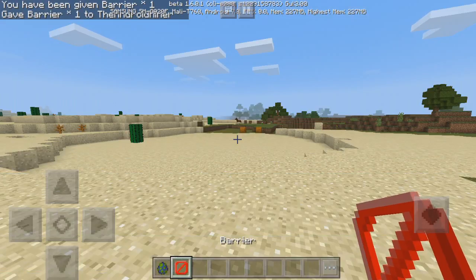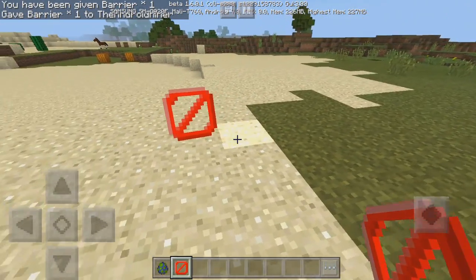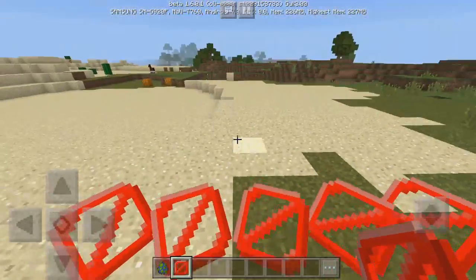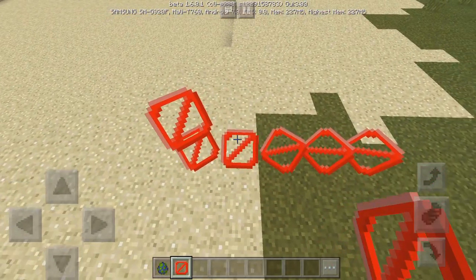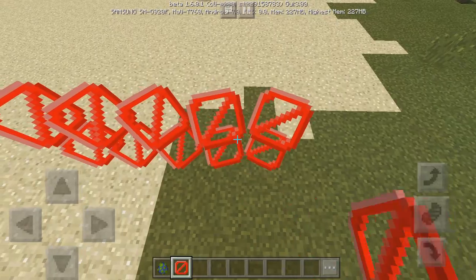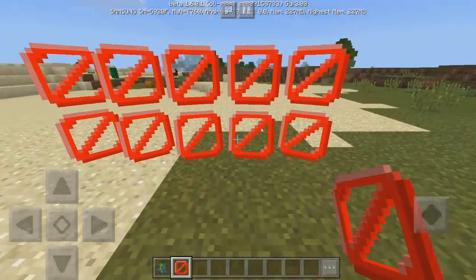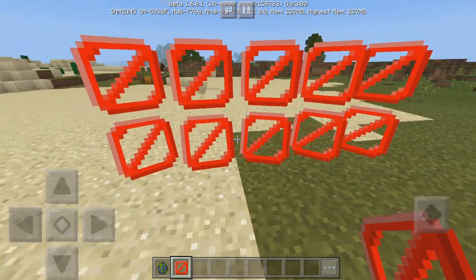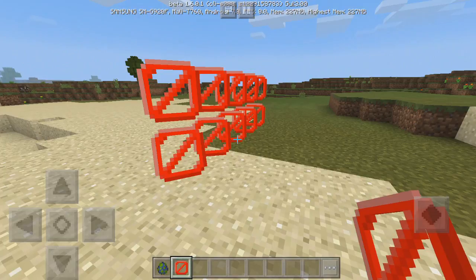It will give you a barrier block, and in creative they are unlimited so you're not going to run out. As you can see they look just like you'd imagine — it means you can't walk past them. Obviously you can jump over them but you can't walk through them. Let me make a wall using these barrier blocks. As you can see I cannot walk through this even if I tried my hardest — it is impossible to get past a barrier block. Because I'm in creative I can actually see where the barrier blocks are.